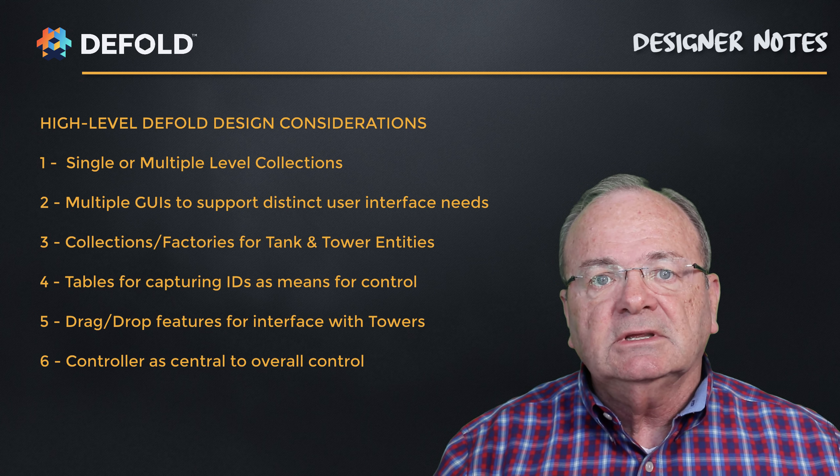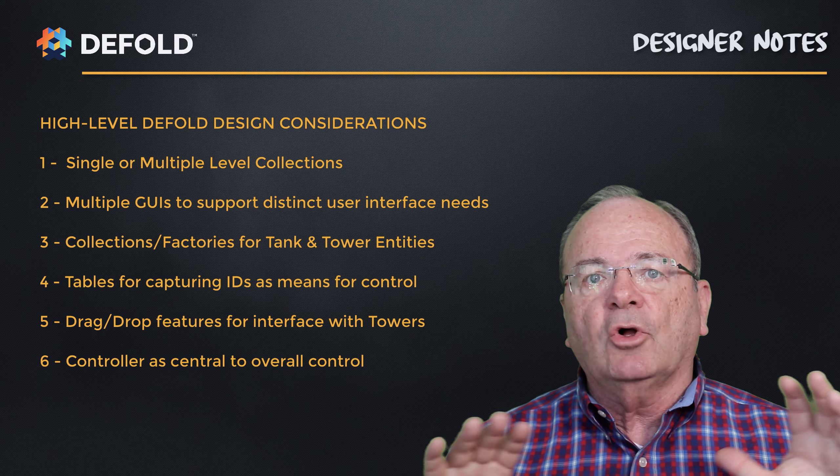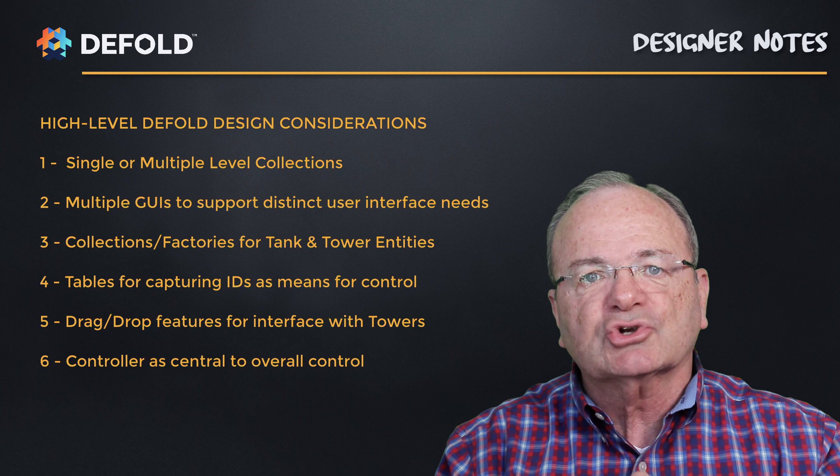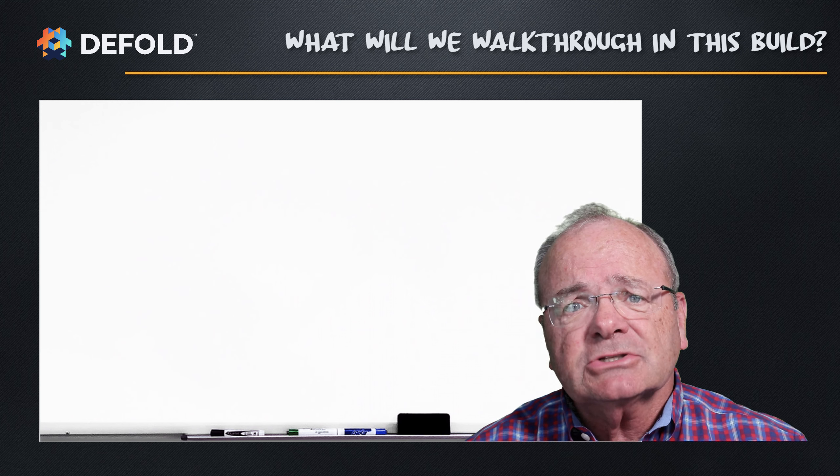To avoid memory leakage, we need to track spawned collections. We're going to use a collection factory-based spawn. As we spawn a collection associated with a tank or tower character, we'll capture those IDs into a spawn table. When it gets destroyed, we go back to that table, find that entry, and eliminate each of those IDs to avoid memory leakage challenges.